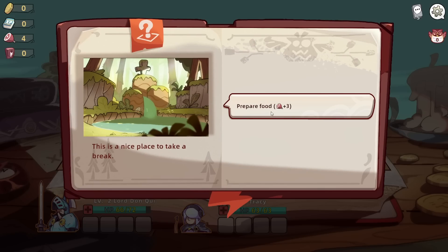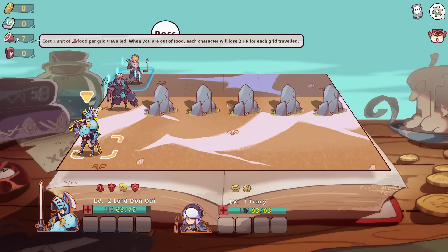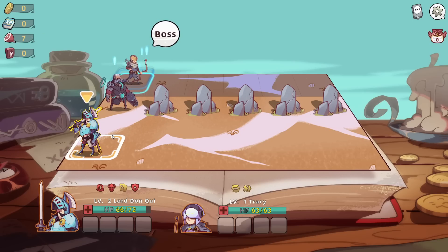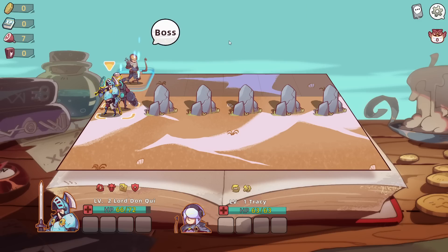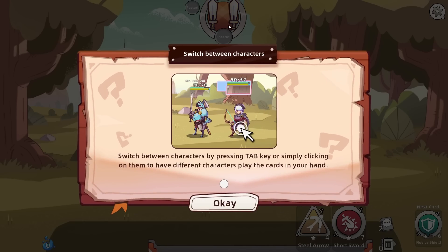Prepare food. Plus 3. Costs one unit of food per grid traveled. When you're out of food, each character will lose 2 HP per grid traveled. Gotcha. So it's kind of a mechanic to limit exploring the full board.